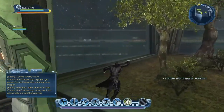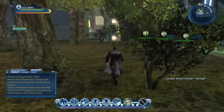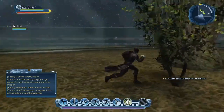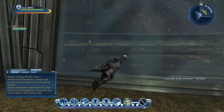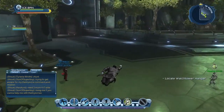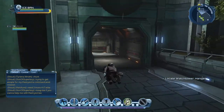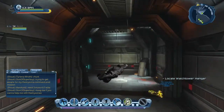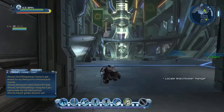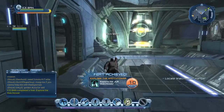This place looks really cool. Pretty cool to have spaceships in space that have little gardens and everything — I was not expecting that. Trees and everything! Now we have to locate the Watchtower hangar. Woohoo, feat achieved! Awesome, I love feats.